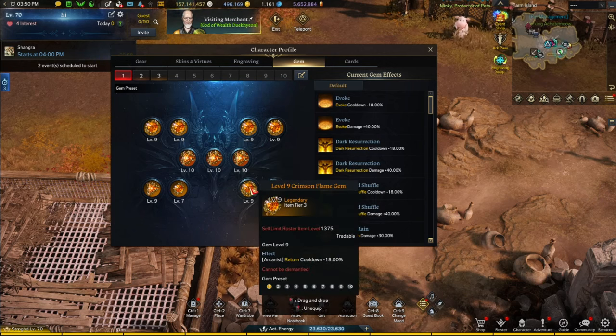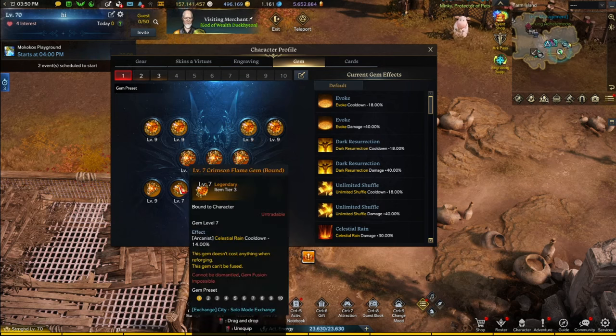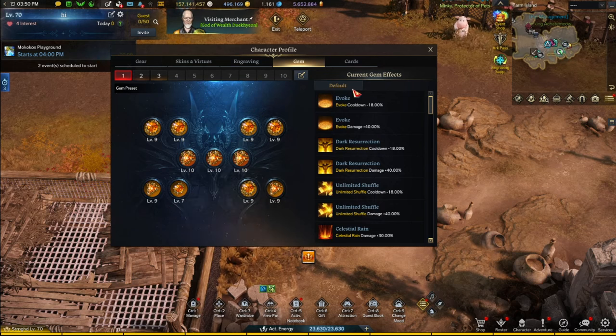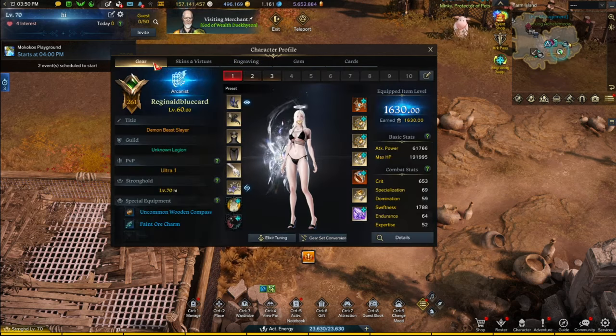For cooldown gems, make sure you are converting all of these — there's no excuse, get them all converted. That's what I'm planning on doing on this character. The gems here are relatively done. I'll probably have to upgrade this level 7 to a 9 at some point, but not really an issue at the current moment. That's kind of what a basic 1630 character should look like.